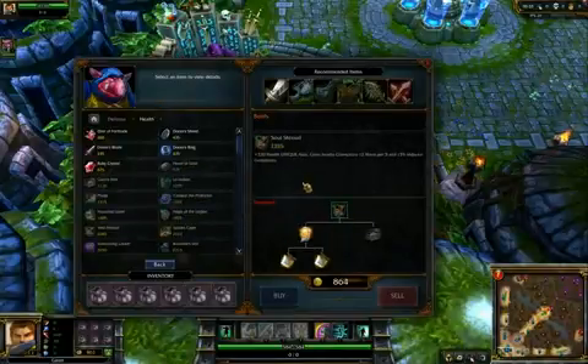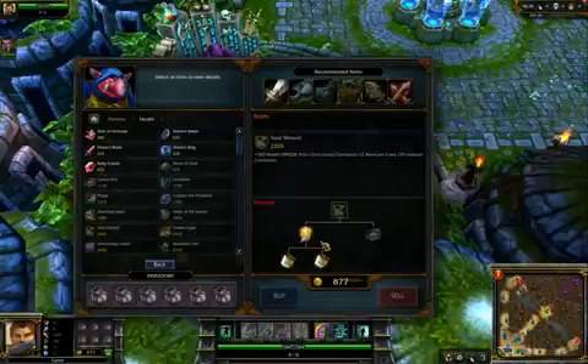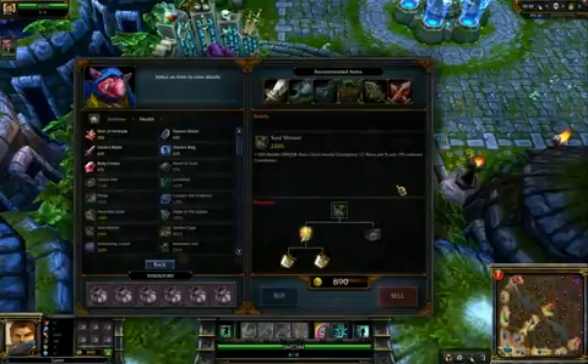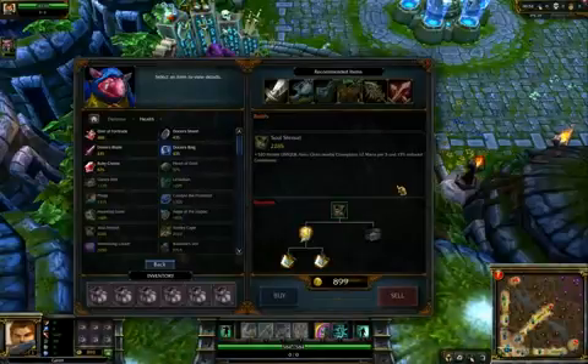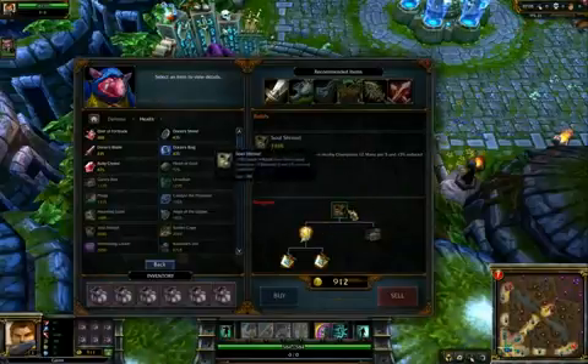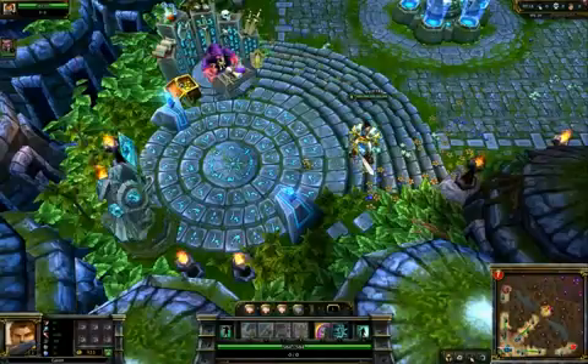Soul Shroud gives you a bunch of health and provides a mana regen aura and a cooldown reduction aura. It's not bad just for yourself, but obviously much stronger when you're with teammates. This is the sort of item a support character carries. Most support characters can use the mana regen and cooldown reduction — for example, Morgana gets her black shield or stun up more often, and Janna can whirlwind more often. It's a really good item for those kinds of characters.